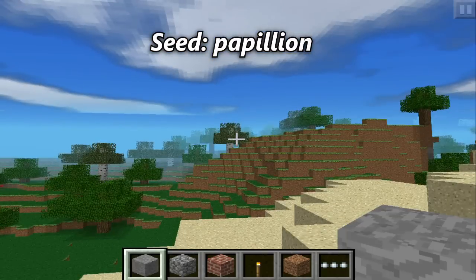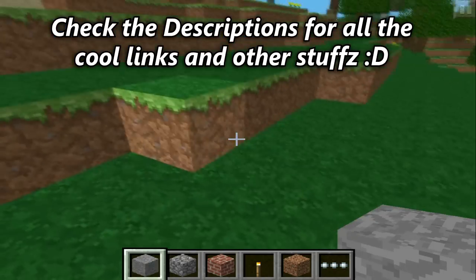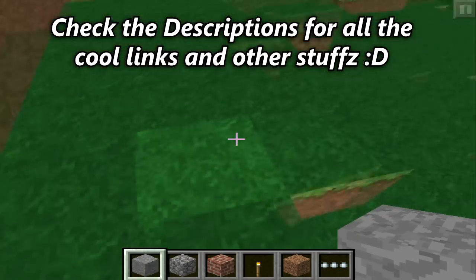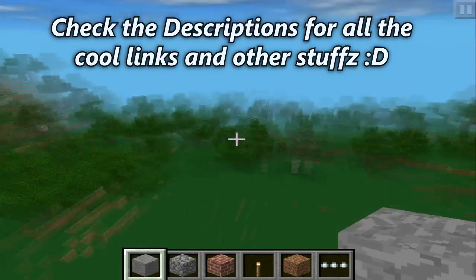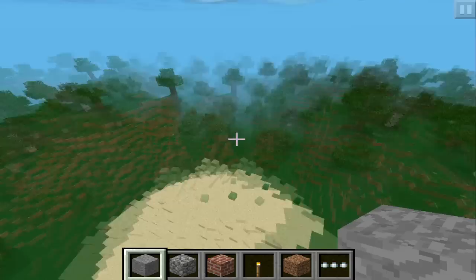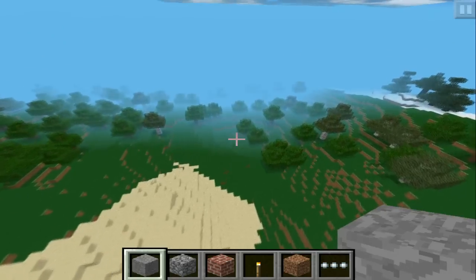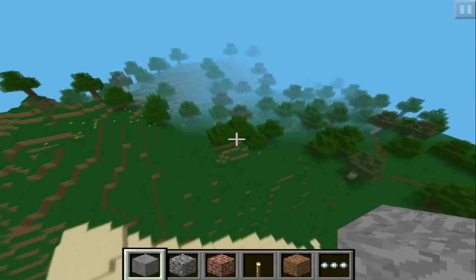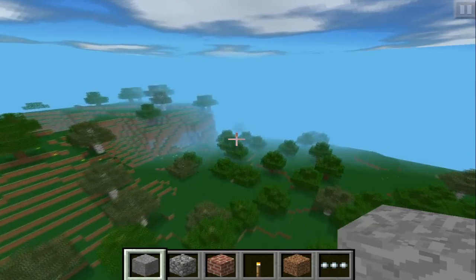This seed is called Papillion, as you can see on screen right now. I'm not sure who found it, but it's a cool seed from the forums so I decided to do a review on it. This seed is actually nothing special when it comes to landforms, lava, or waterfalls. Sometimes you just gotta take a break from those epic seeds and look at a seed like this one.